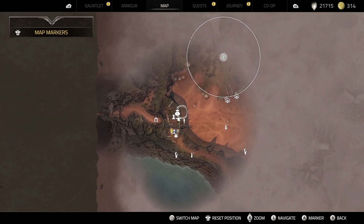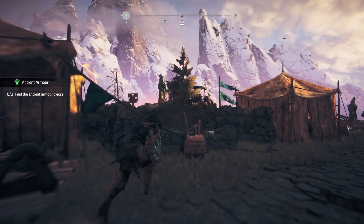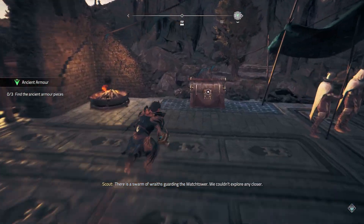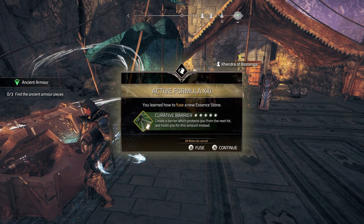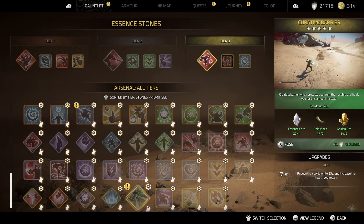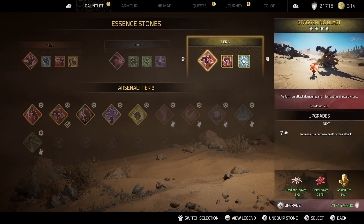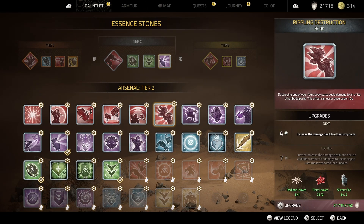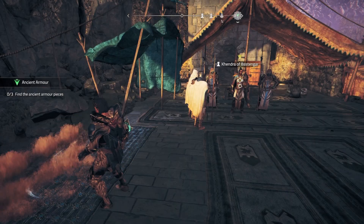With all of that done, one of the interesting parts — wait, did I forget what I was gonna say? Yeah, I did. Give me the chest. Curative barrier — it protects you from the next hit and heals you. Wait, is this level 2? You could always go ahead in the tiers and try to equip something pretty sick here, change the power of those essence stones. But Rippling Destruction sounds pretty good too. I think I'm fine though.